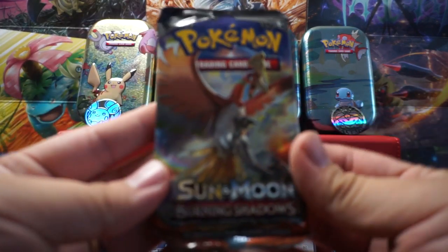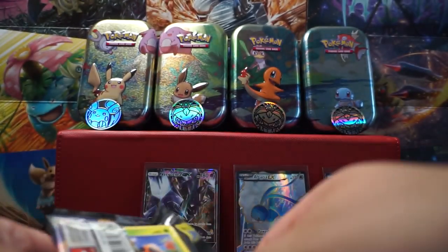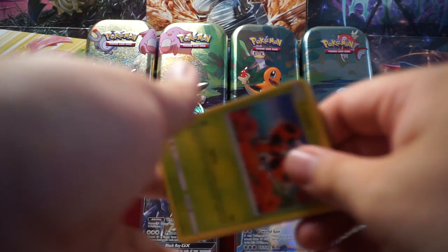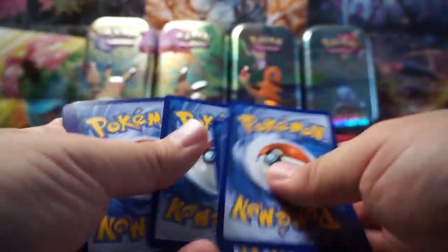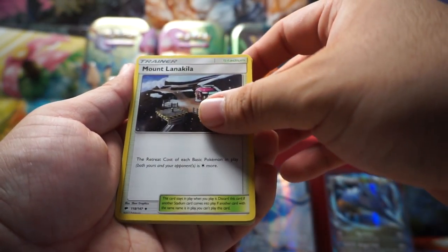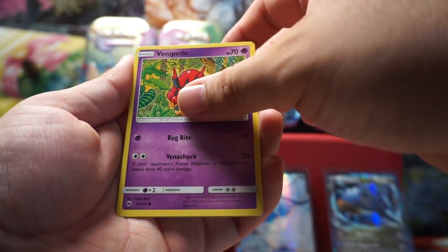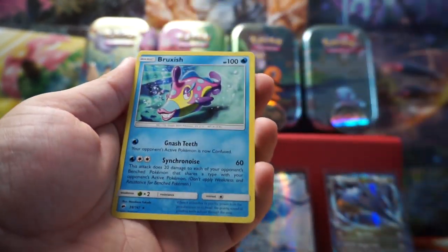Moving on to the Burning Shadows — let's see what we can get out of this. Swipe this way. We have an Energy — finishing off with a Mount Lanakila, Knockdown, Rhydon, Ledyba, Caterpie, Sandygast, Venipede, Sneasel, Bodybuilding Dumbbells, and a Bruxish.